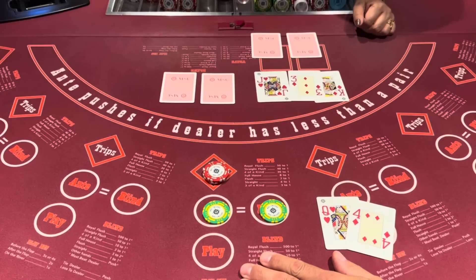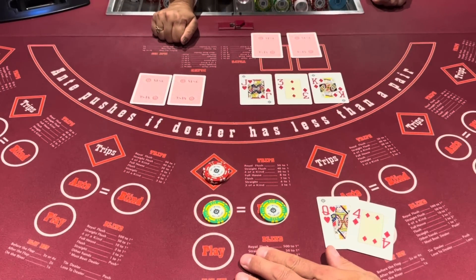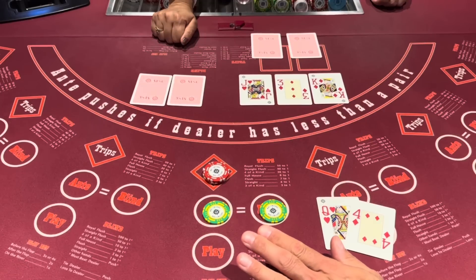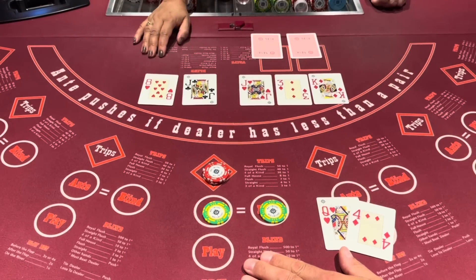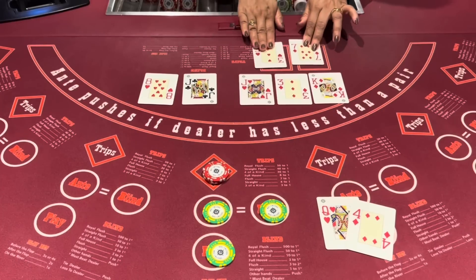So when you win the trips, you need at least three of a kind or better to win the trips. Now they always get it. They always get it. It just depends. Oh, you got the three.